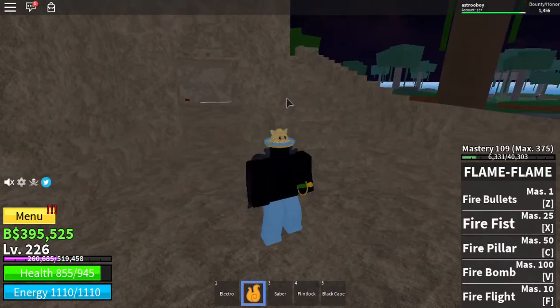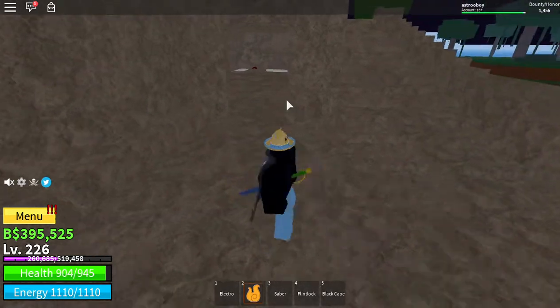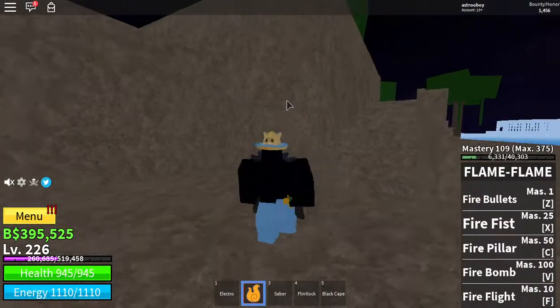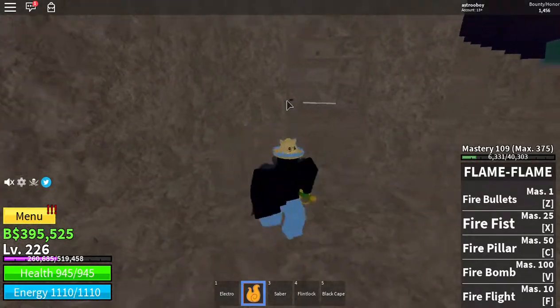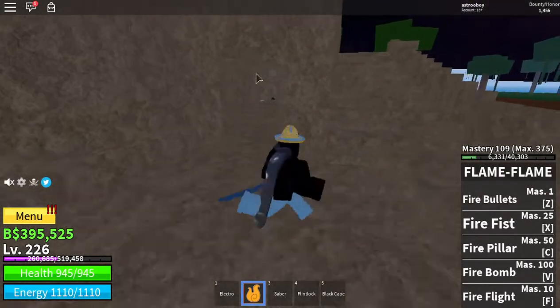First, you're going to need a long-range attack, or at least a devil fruit with long-range attacks. Then get into this turtle area. You don't actually need to be a high level — you just need level 200, because you can't get past this door without level 200.